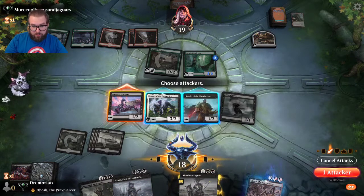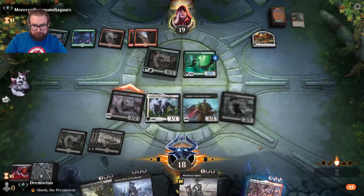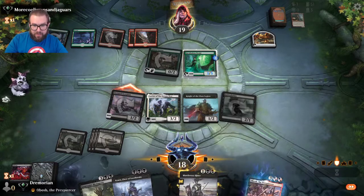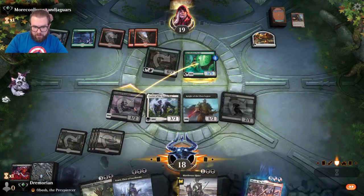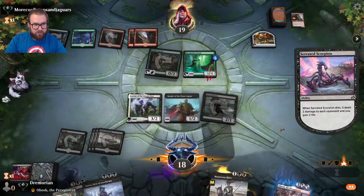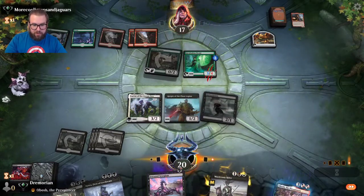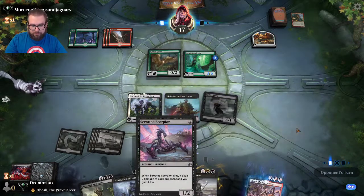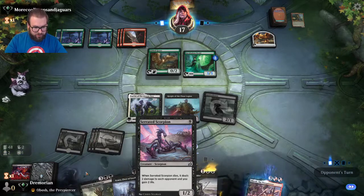I'm just going in with the Scorpion because we can recast it next turn — I want the life gain and the damage. I wasn't sold on this card when the set first came out, but in this shell it's just so beast. Next turn we just recast with Lurrus, and if the opponent wants to get frisky we can cast Gruesome Menagerie.